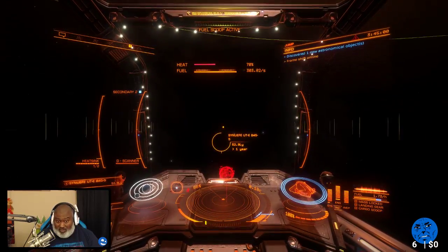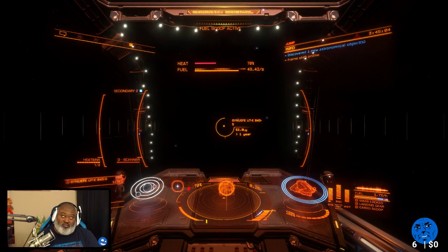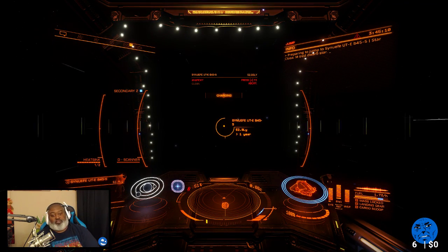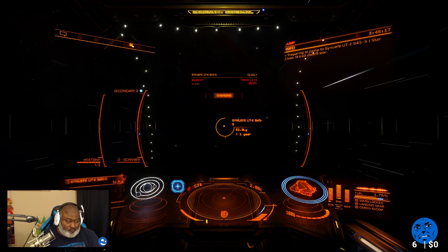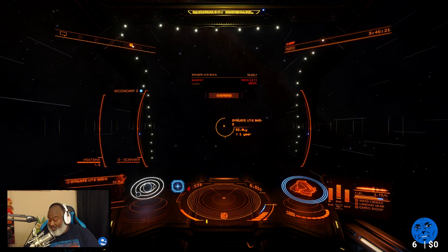And if I get the FSD booster it's going to halve that travel time because I'm going to almost double my jump range — well, not double. I'm at 50-something now, so it'll take me up to maybe 60 or 70, I don't know, probably 60. So I get a little bit more jump range.